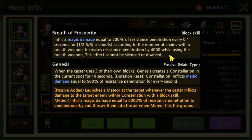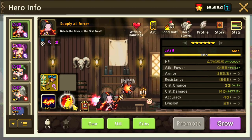According to the number of chains, the breath weapon increases resist penetration by 4,000 while in use — so with the Soulbound weapon you get 4,000 resist penetration. Genesis is the passive main type, requiring 3 chain to activate. When the caster uses 3 of their own blocks, Genesis creates a constellation in the current spot for 10 seconds, inflicting magical damage equal to 500% of resist penetration every second. With the SBW, a meteor launches at the target whenever the caster inflicts damage within the constellation — dealing 5,000% of resist penetration and knocking enemies into the air.